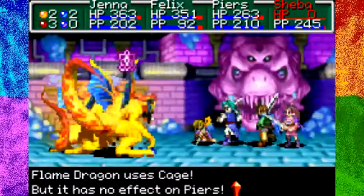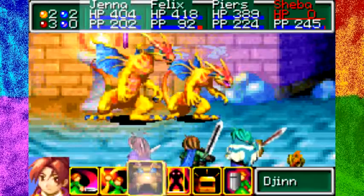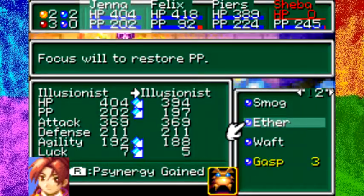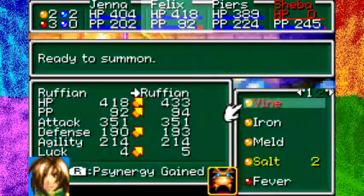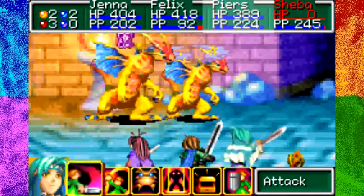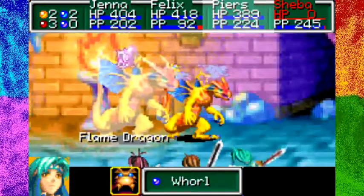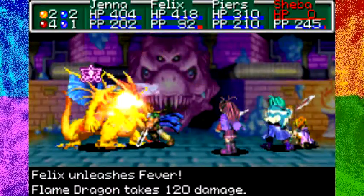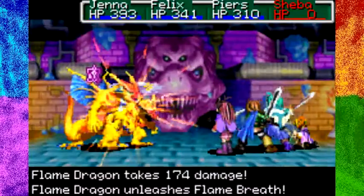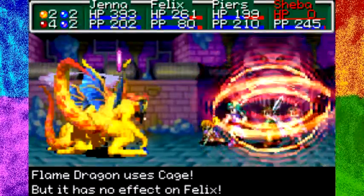Cage — whatever it does, it didn't affect Piers. Iron — everybody recovering. Nobody's really hurting so let's use Smog on this dragon. I have Bomb and Spark djinn available. I'll try Whirl — 120, Smog 194. I'm realizing in this battle I should have swapped my djinn around a little better because I have a lot of recovery djinn but not a lot of attacking djinn.